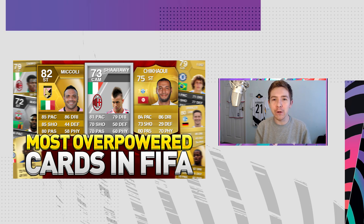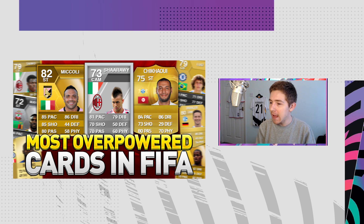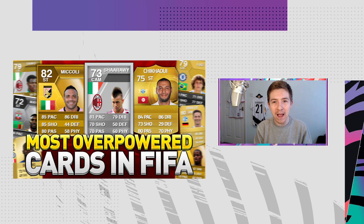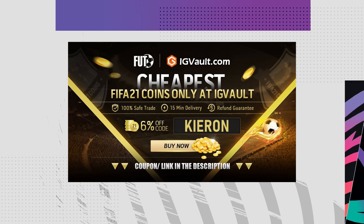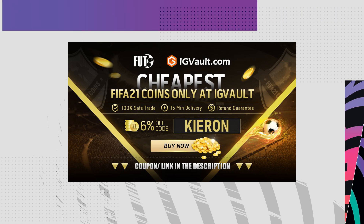With the FUT Birthday promo going on, now would be a really good time to look back at some FIFAs of old and highlight some classic cards from Ultimate Teams of the past. If you want to improve your Ultimate Team and need some coins, check out my sponsor IG Vault — link in the description. Use code Kieran for a nice discount off your order.